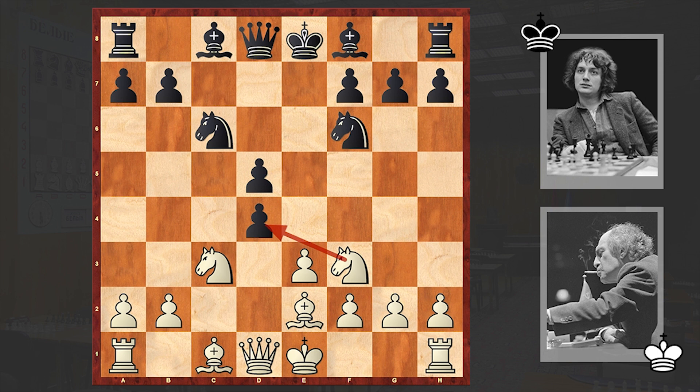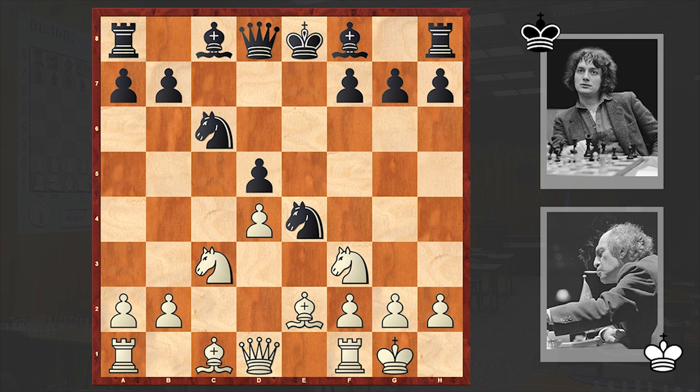At this point Nxd4 is more popular, after which white leaves black with an isolated pawn, but in the game we see Nxd4 by Timman. Tal castled kingside, and Timman played Bb4. On the surface it may seem like a decent move, but soon Tal will refute this and in a few more moves he will simply destroy his opponent.